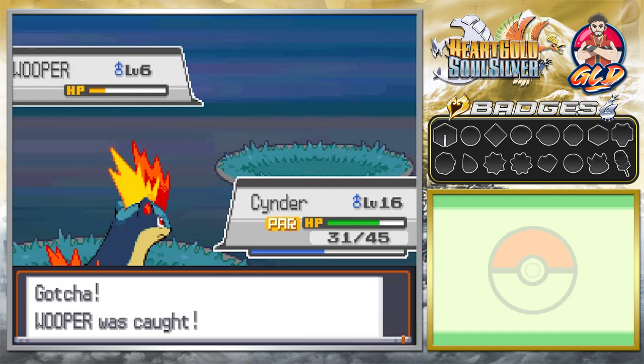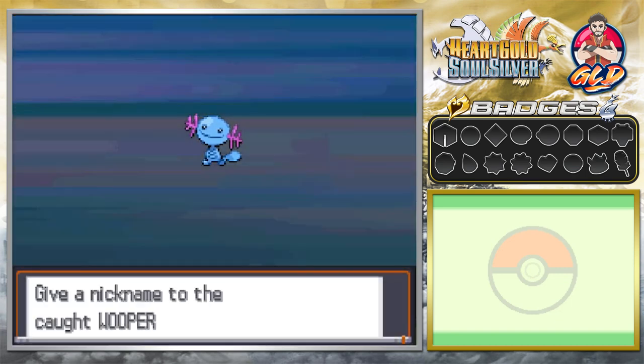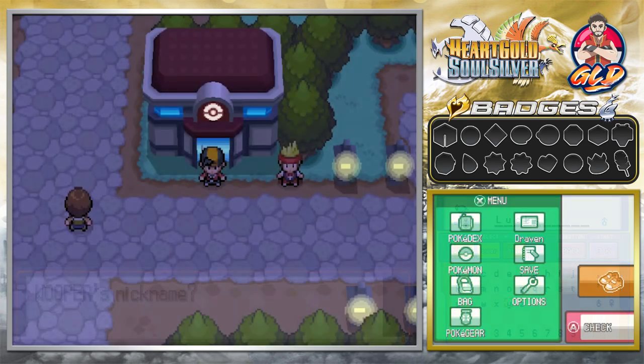In Pokemon Crystal, Wooper — Lucky — has gotten very, very lucky, and he redeemed himself too. Here we have Wooper, the Water Fish Pokemon, both water and ground type with very good capabilities. This Pokemon lives in cold water and will leave the water to search for food. We're gonna give it the nickname Lucky because it's always been lucky to me.